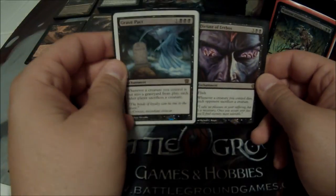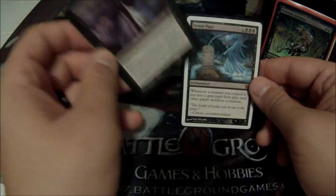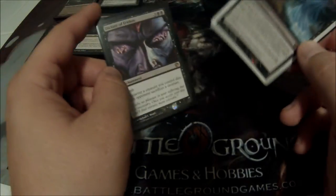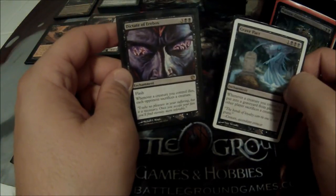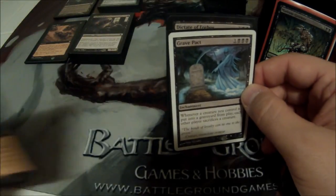I also run both Dictate of Erebos and another ugly white-bordered card, my Grave Pact — more or less the same card. Four cost: when I lose a creature, everybody loses a creature. Five cost: when I lose a creature, everybody loses a creature, but it has flash. They're in there because I'm going to be sacrificing some creatures.